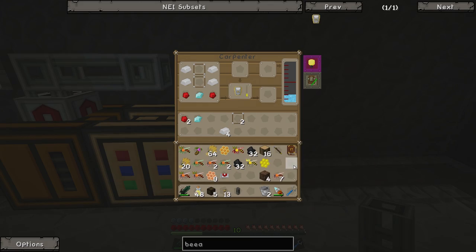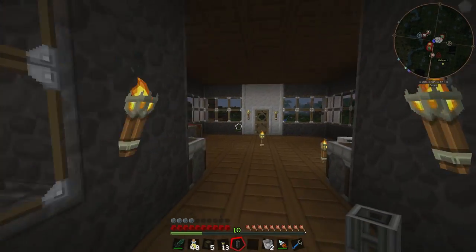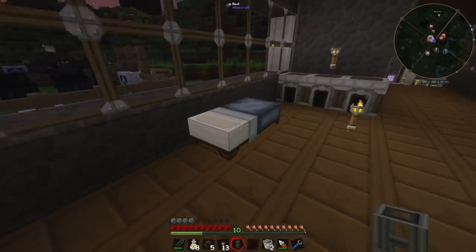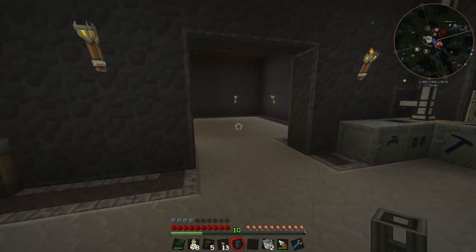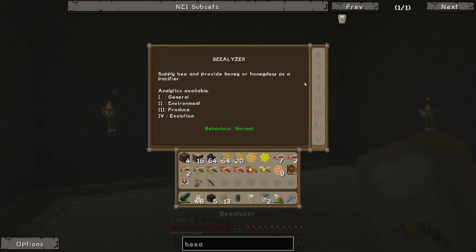Don't forget to put down a flower near your apiaries - I forgot that when setting mine up. Also be aware that apiaries do not work at night. It says 'operation is only possible during the day.' So be sure to sleep a lot and don't leave these running overnight expecting them to work - they absolutely won't. We'll sleep for a bit while our Beelizer finishes. For the Beelizer to work, we're going to need some honey. Right-clicking on it gives us a nice interface that allows us to analyze bees.